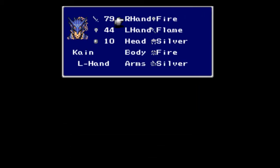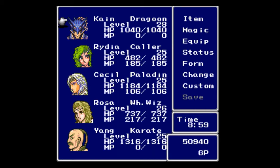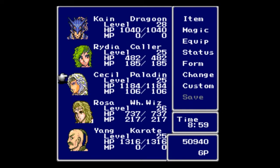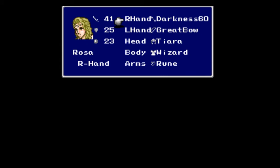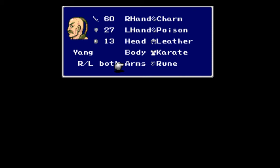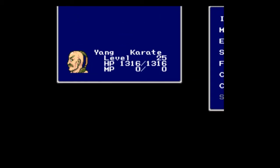I went to the shop over on the right and got Kain the flame spear and fire body armor. Rydia came equipped with a whip, nothing on her head, a Gaia Robe, and the Ruby Ring. I switched that around — gave her wizard equipment for her head and body and the Rune Ring, which is available in town. Cecil is the same. Rosa got darkness arrows, everything else for her is the same. Yang got a Rune Ring as well.